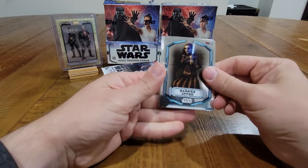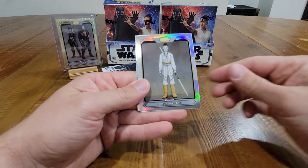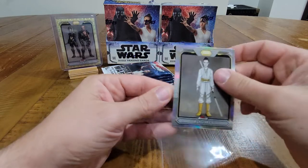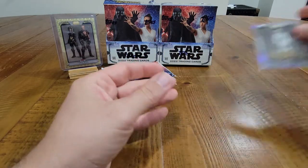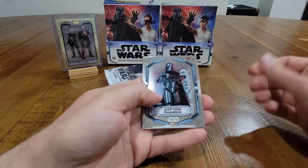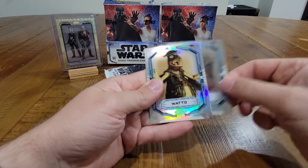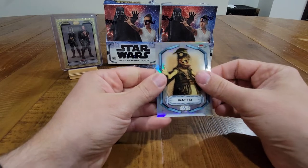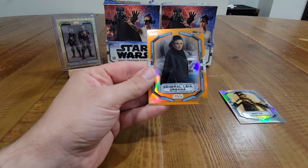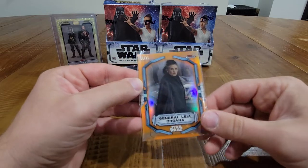Barriss Offee, Saw Gerrera, Harrison Doula, Orla Jareni refractor High Republic insert, and Greef Karga. We got some orange! Captain Phasma, Adi Gallia, Watto refractor, Peli Motto — we got an orange out of 25! General Leia Organa, very nice — it's a good hit. Out of 25, orange is a cool color too.